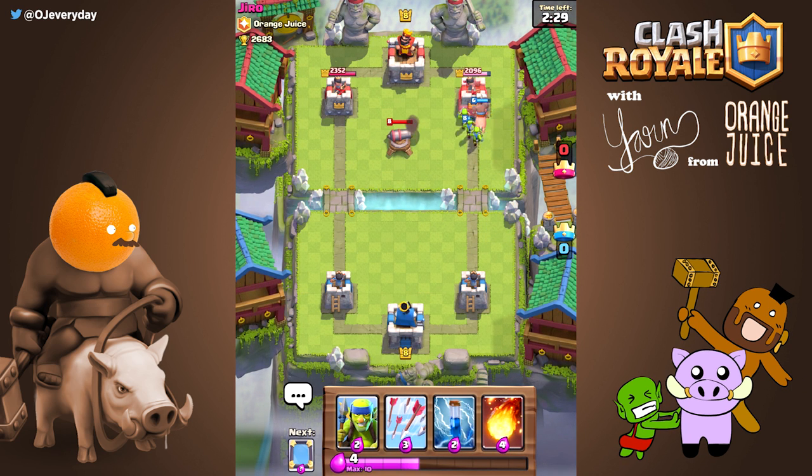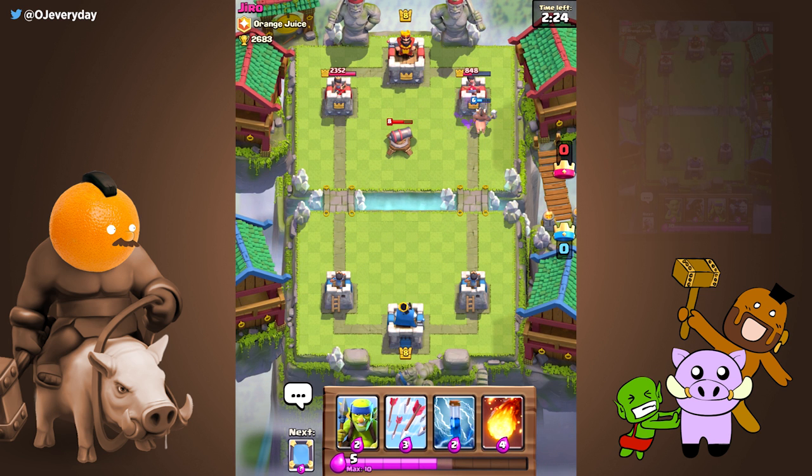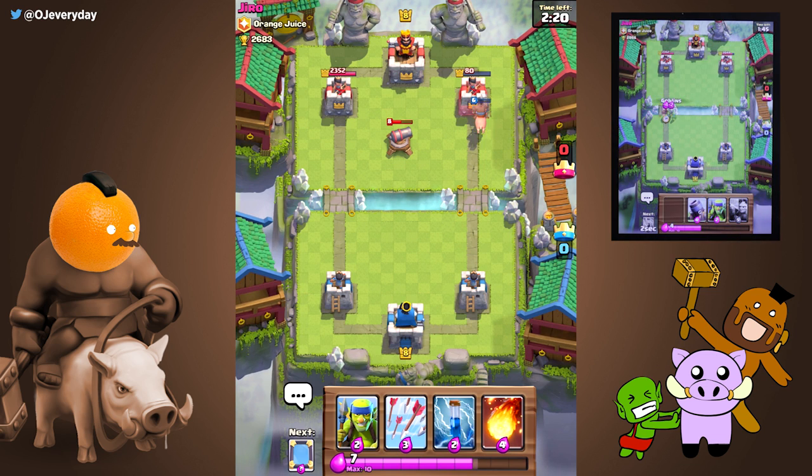The pig push technique enables the hog to bypass buildings that are placed exactly 3 tiles away from the crown tower. To perform a pig push, knowing how to quick drop can help tremendously. Check out our video if you haven't already.